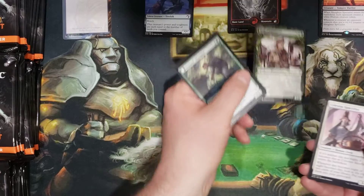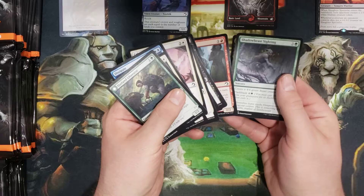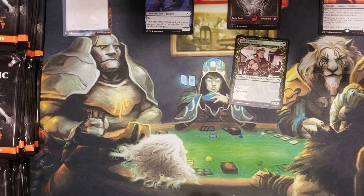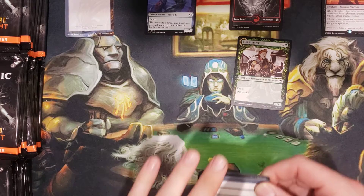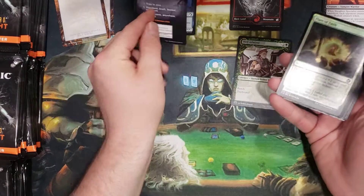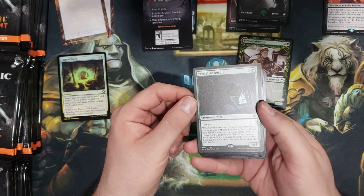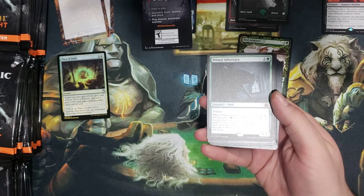Bird Admirer showcase — showcases are nice. It's been an interesting ride the last couple of weeks, you know, went from having one problem to a dozen problems, but it is what it is. We got a token and the Flare of Faith foil.